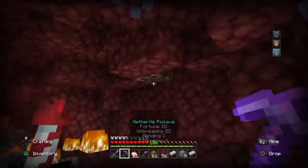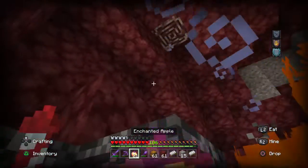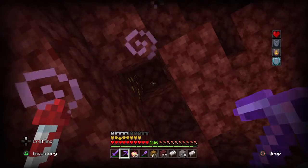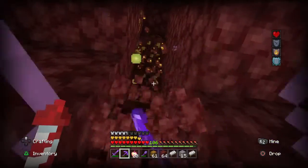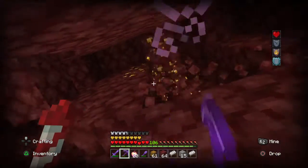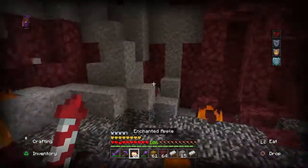You see what I see? There it is! Make sure I have my enchanted apple — there it is! Ancient debris takes so long to mine though. Some gold ingots as a celebration — I always love the fortune enchantment, and even if silk touch is better I won't switch.